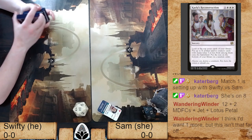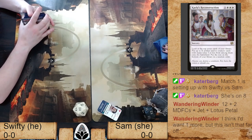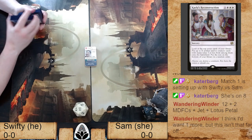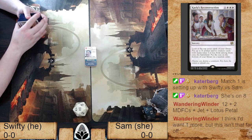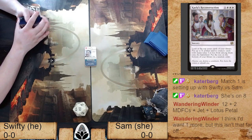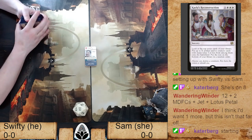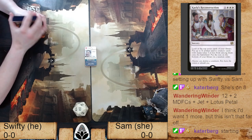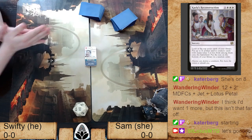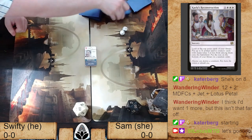If you draft Thoughtseize, you're not getting rid of your opponent's best card — you're getting rid of the card you know least about, the one with uncertain fear level. It's a Nash equilibrium thing where it's not based on pure utility but on utility relative to you. That's why she drafted this deck. And that could not get worse for Swifty — going double ones.